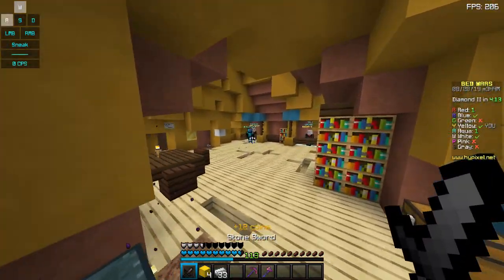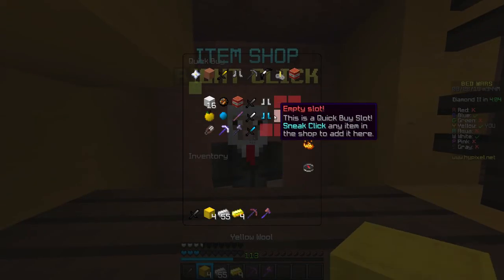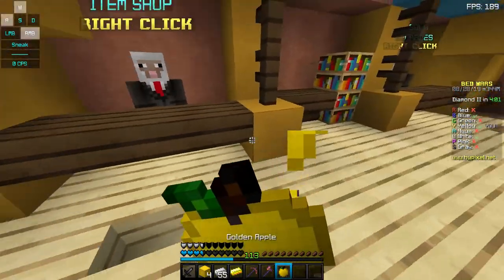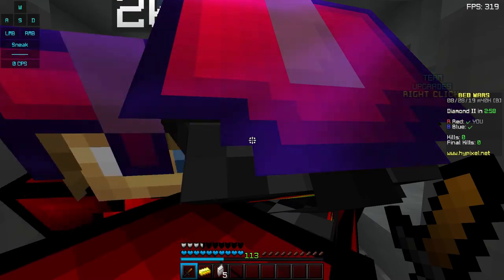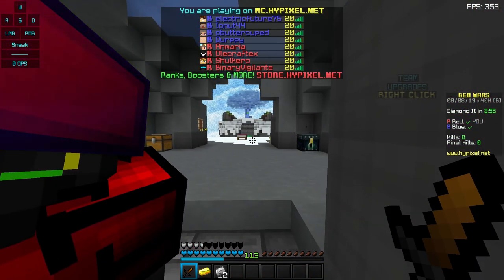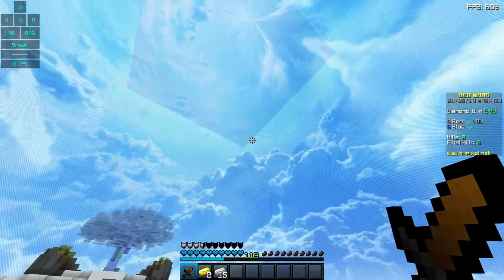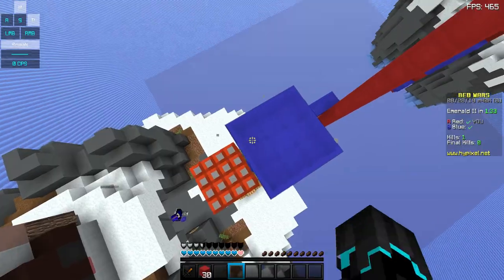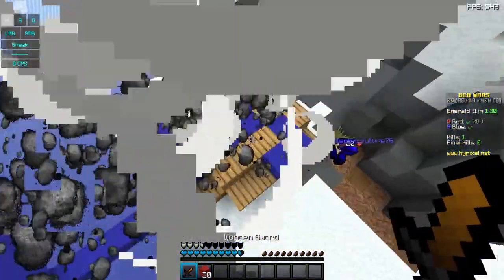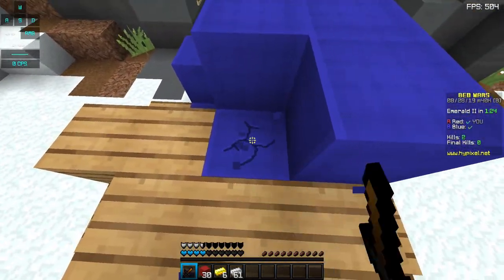4v4 mode. Remember the Bedwars capture mode with two teams of four and capturable points? After taking feedback from players who wanted a closer-to-classic Bedwars experience, they are replacing capture mode with a straight 4v4 mode. Two teams of four fight it out. Obsidian has been removed, dragons are removed and replaced with a border that shrinks toward the end of the game. Being outside the border deals damage each second. The speed of the game — such as generators — is increased over the 4v4v4v4 mode. Personally, I think this can be really fun, especially coordinating with a team of four.